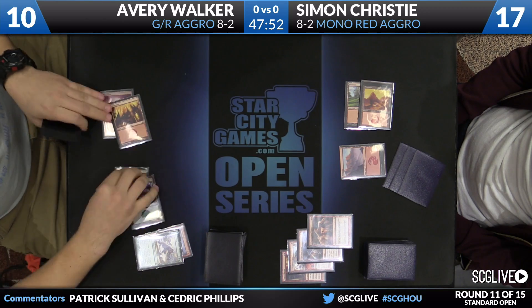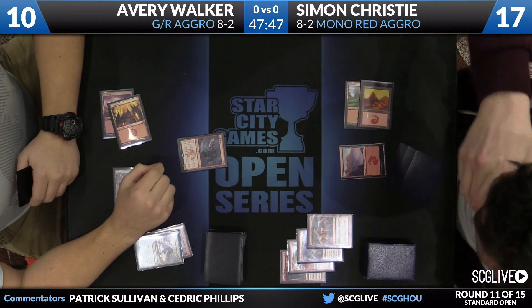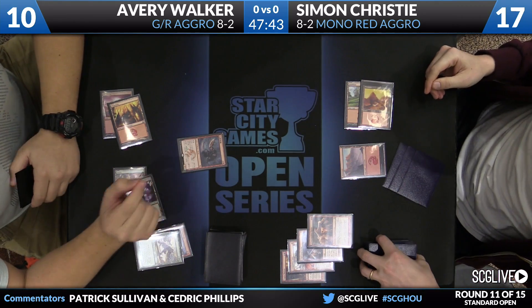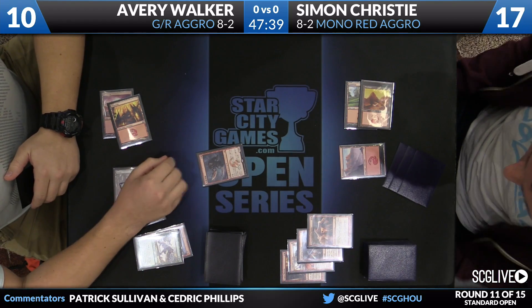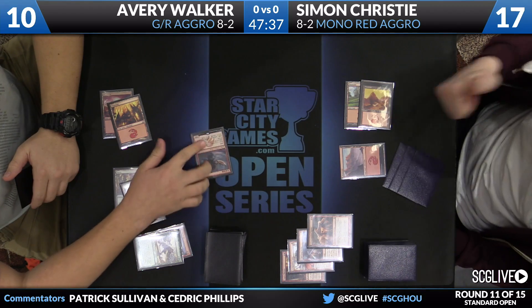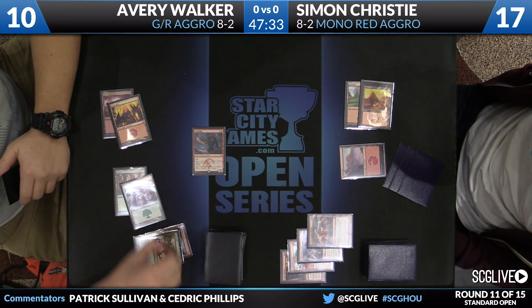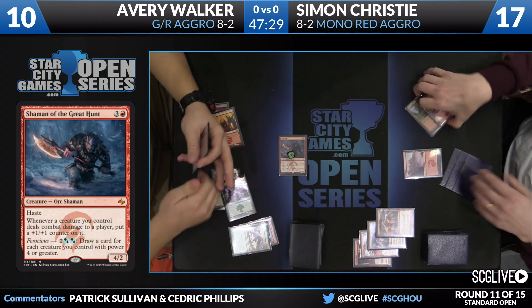Rabble Master was the draw, but now's a good time to get Shaman of the Great Hunt into play. In for 4. We could potentially see Wild Slash or Magma Spray here — four copies in Simon's deck. But Avery is at 10. Even with Wild Slash in hand, depending on the rest of the contents of Simon's hand, it's not clear he would want to use a Wild Slash. If the rest of his hand is, say, Stoke the Flames, you might say, okay, I'll try to burn you out from here.